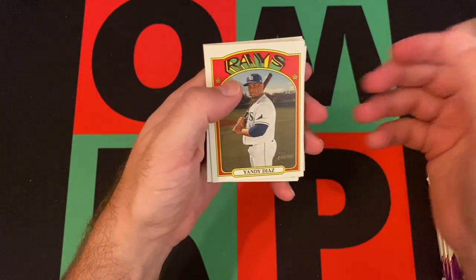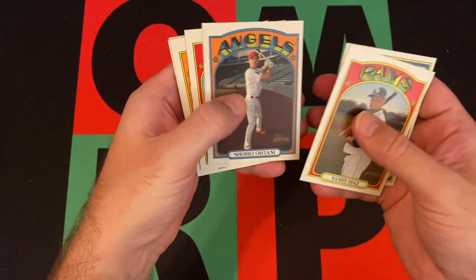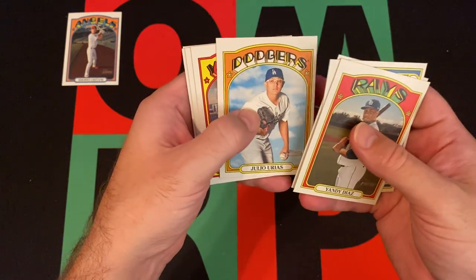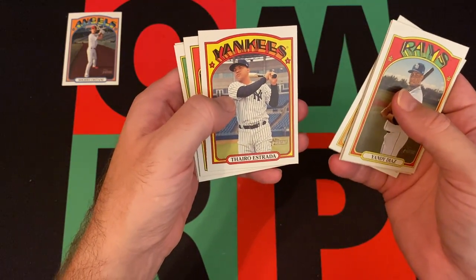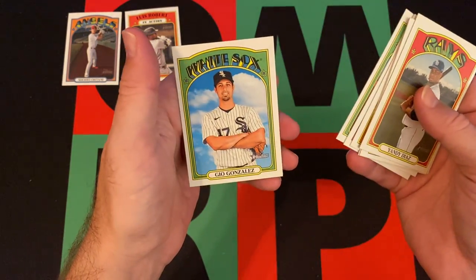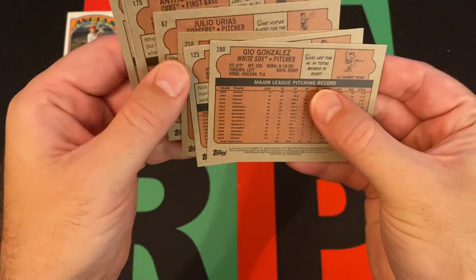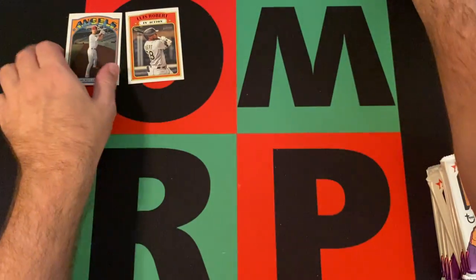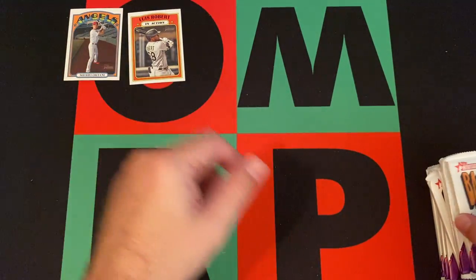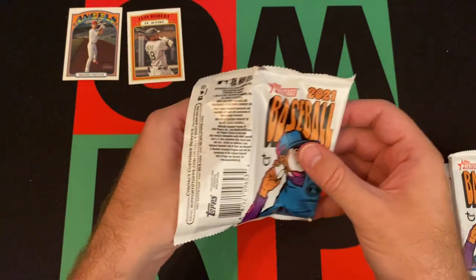Pack one: we got Yandy Diaz, pitching leaders, Shohei, Anthony Rizzo, Julio Urias, Ethereo Estrada, Luis Robert in action — second year — Nick Castellanos, and Geo Gonzalez. Looking for high-number stuff but don't see any. This pack feels a little thick, which could mean one of those red cards is in there, or it might just be my imagination.